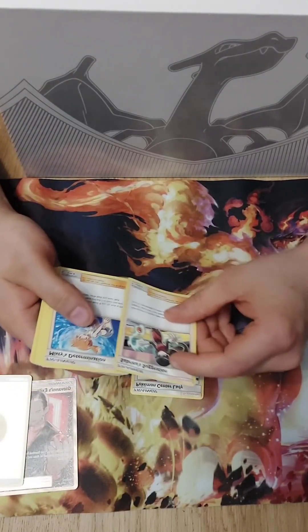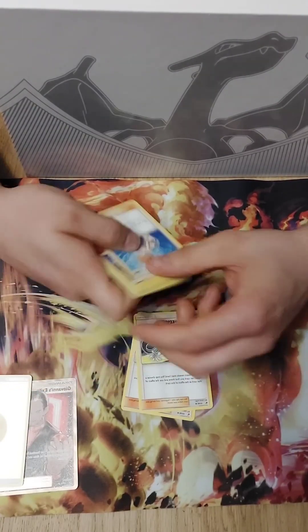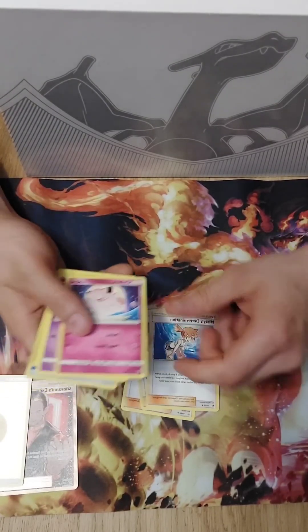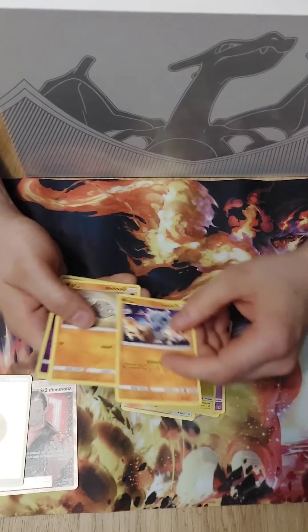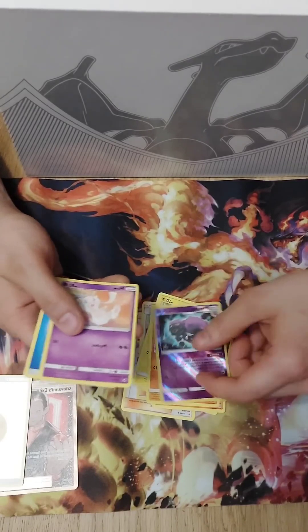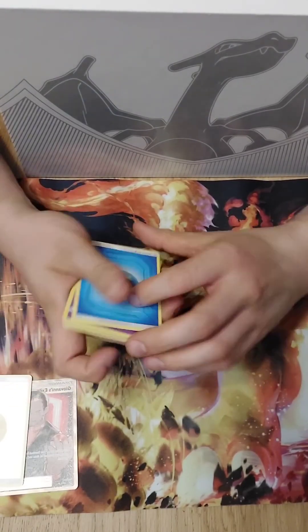In this pack we have a Pokemon Sensor Lady, a Sabrina's Suggestion, a Misty's Determination, a Clefairy, a Coffin, a Voltorb, a Cubone, a Geodude, a Weezing, a Mew, and a Water Energy. Not bad.